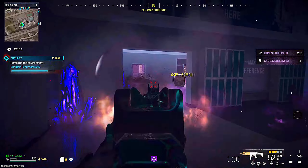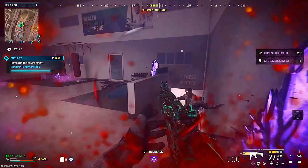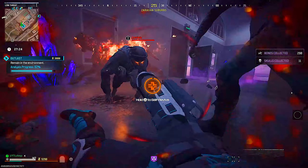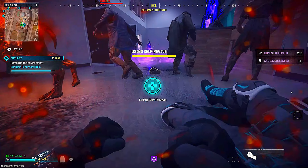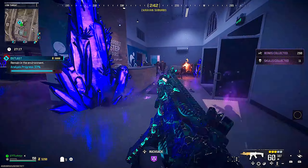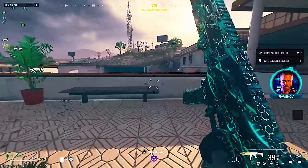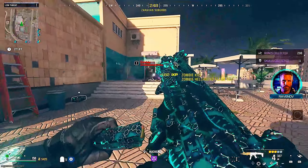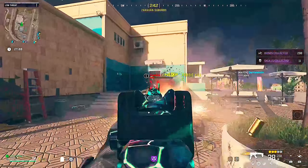You basically want to stay inside of this mission until the objective progression gets to around about 90-99%. Once it does this, you need to get out of the objective, then open up your minimap and cancel the contract. This is a glitch I've posted before — it's very good for grinding XP and camos, but it works really well for this as well. As you can see, it got to about 95%, I ran out, opened up my minimap and then cancelled it. This will basically glitch out the contract and now you'll have an unlimited spawn of zombies.